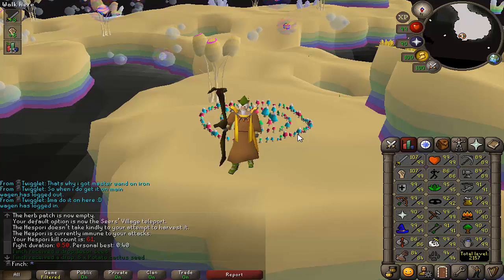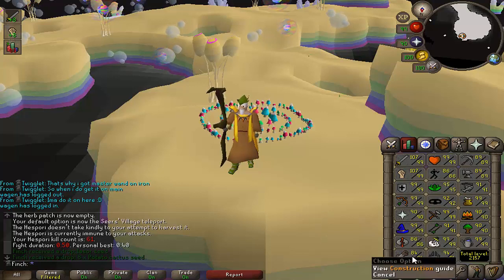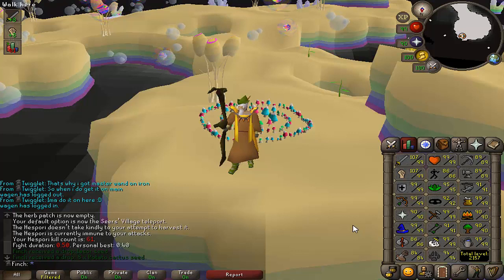Hey guys, how's it going and welcome back to another Ironman progress video. This is episode number 68. For this episode I'm hoping to do a bit more skilling and get both mining and smithing to 90. I'd also like to work towards getting 90 construction as well, at the very least getting all the planks I need. There will definitely be some more slayer as I'm going for a Kalphite Queen task for the Herblore secondaries, and I'm sure there'll be some more God Wars involved as well. Sit back, relax, and hope you enjoy.